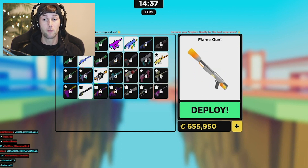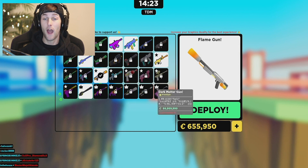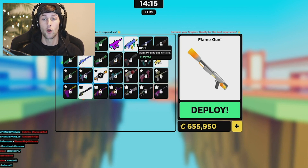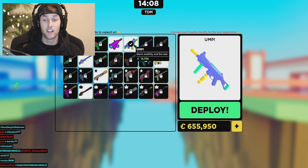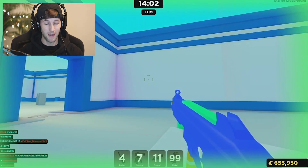The flame gun is by far my favorite. This is not an automatic weapon — remember, it only takes one piece of paint to take somebody out. So even if you have the dark matter gun, somebody with the default gun will get you at some point. The UMP is 13,750 credits, which is extremely easy to grind for. You can definitely get the UMP right away.